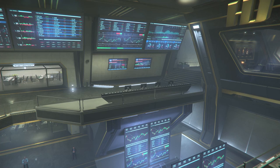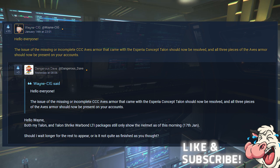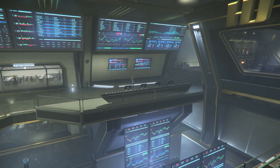Next up, we've got a response from Wayne at CIG to do with the CCC Aves armor update. You may remember people were missing their armor parts — they came with the Asperia Concept Talon and a lot of people didn't have the armor. Wayne says the issue of the missing or incomplete CCC Aves armor should now be resolved, and all three pieces of the Aves armor should now be present on your accounts. So take a look now and see if you've got the armor — if not, contact them and let them know.